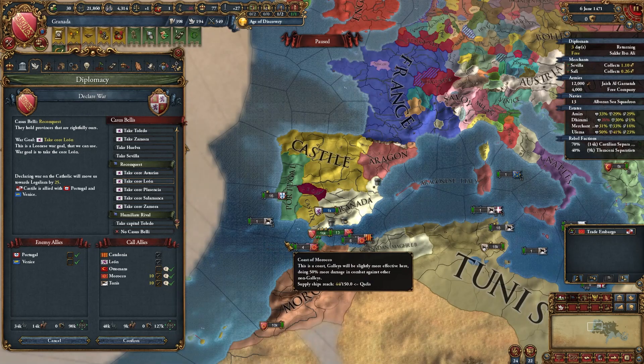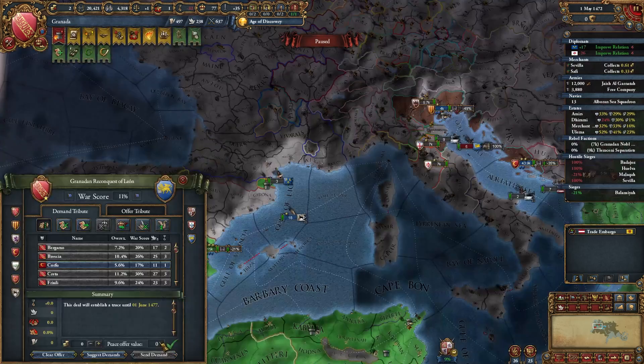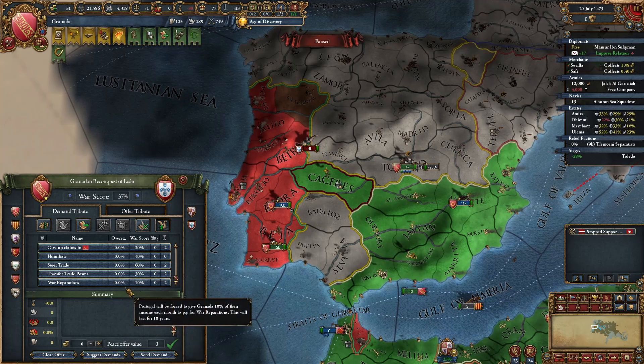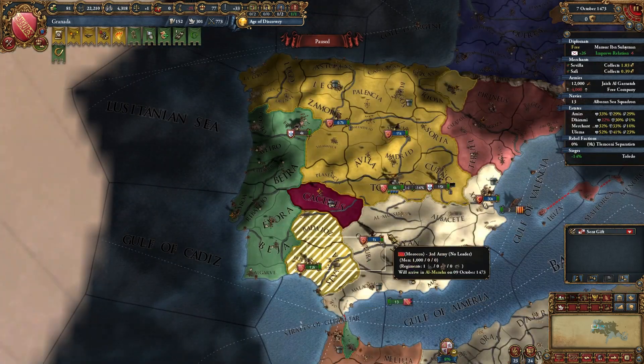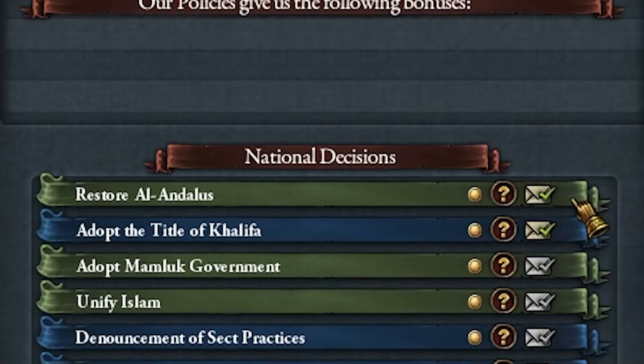Even if you can't call in Ottomans, you still have advantage — without Ottomans it's fine, with Ottomans it would just be a slaughter. Let's take war reparations, maybe some money. Don't forget about aggressive expansion. I got these provinces and now I can click this.